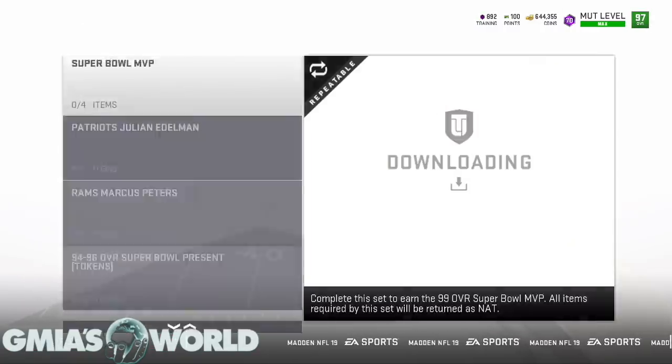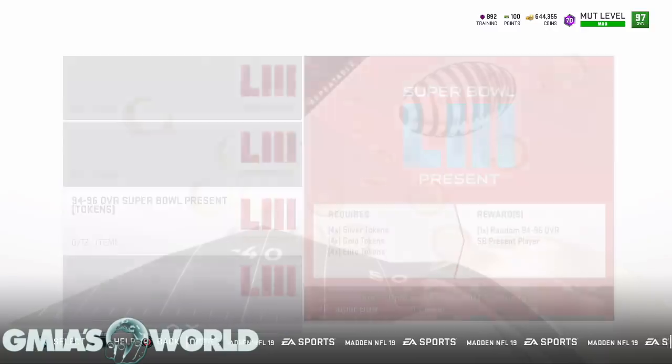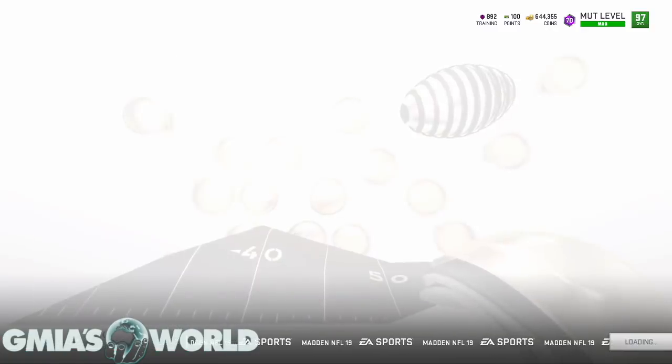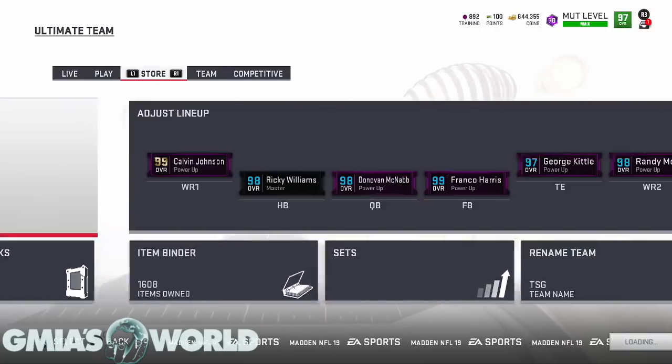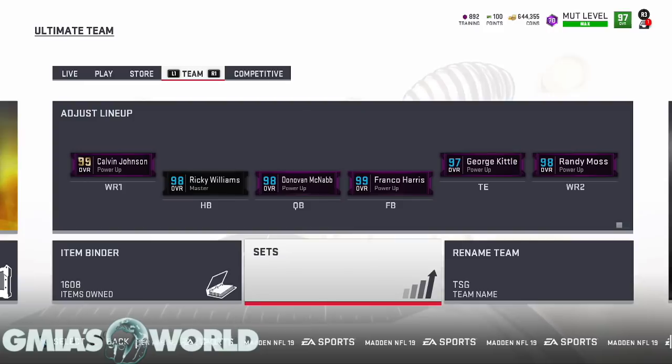They pretty much put sets for you to use Elite tokens for a 94 to 96 overall player. When you go through all of these things and you start to see mathematically, it just doesn't make sense. Right now there is no reason to be making tokens unless you're doing your daily objectives. Here's what most of you guys can do right now if you're interested in reserving and just being a complete hoarder of training points.